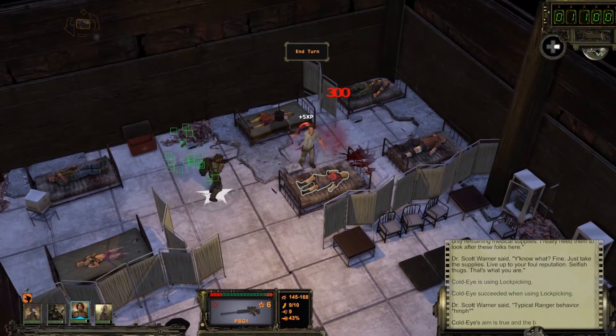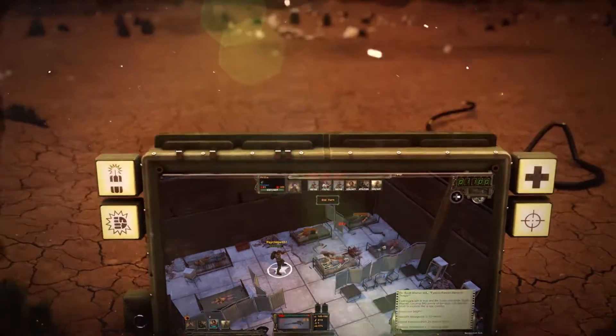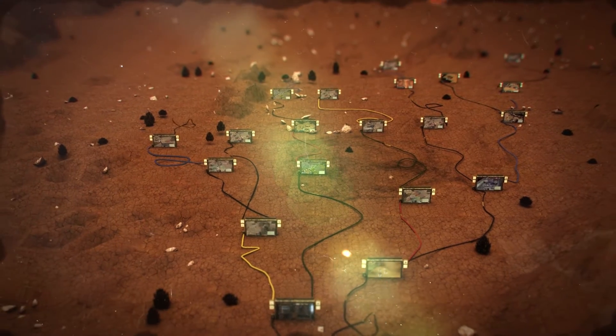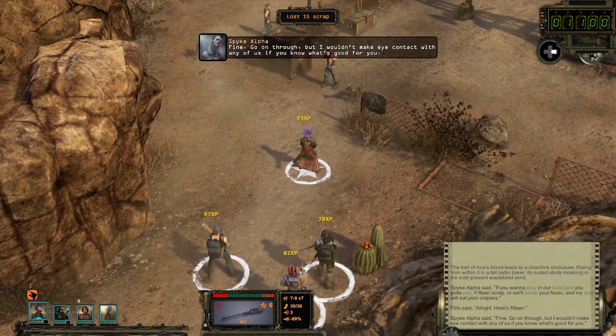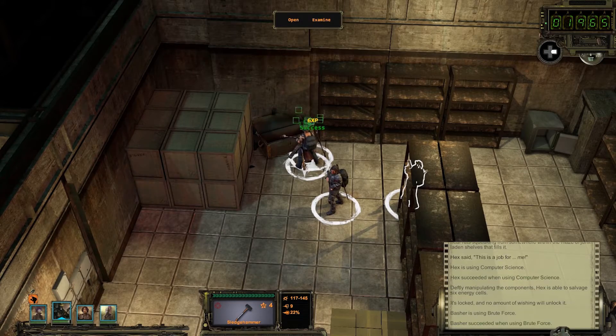In this video, I'm going to explain some of the choices you'll need to make to help protect the people of the wasteland from the dangers they face trying to survive in this harsh and unforgiving future. The wastelands of Arizona and California are huge, harsh, and unforgiving. To survive them, you'll need a squad of desert rangers diverse enough to handle the wide variety of situations the world will throw at them.